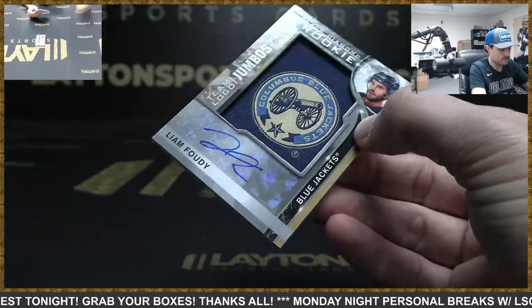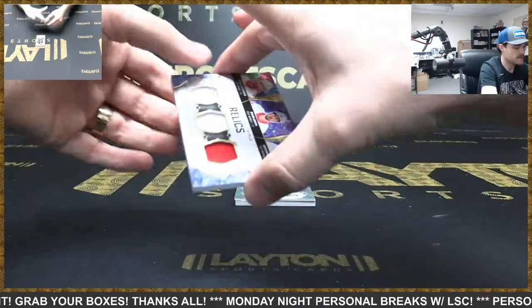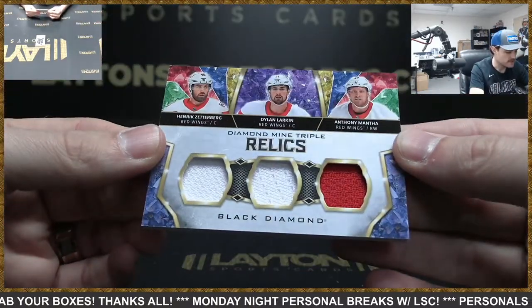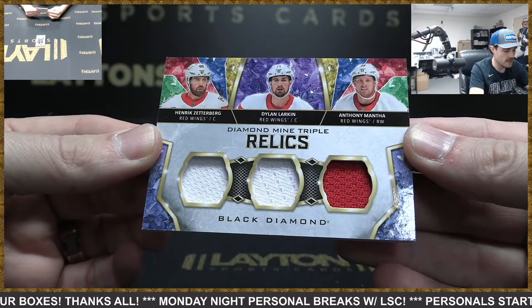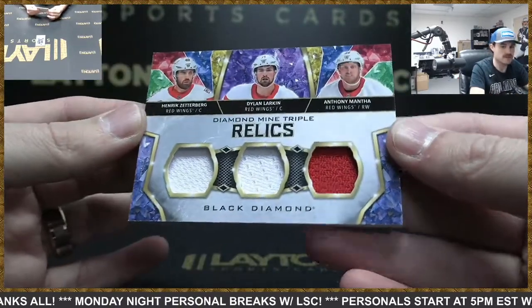Great hit there. Oh, Magna. Foudy's solid. Triple jersey — Henrik Zetterberg, Dylan Larkin, and Anthony Mantha. Anthony Mantha got traded earlier. Nice game-used jerseys.